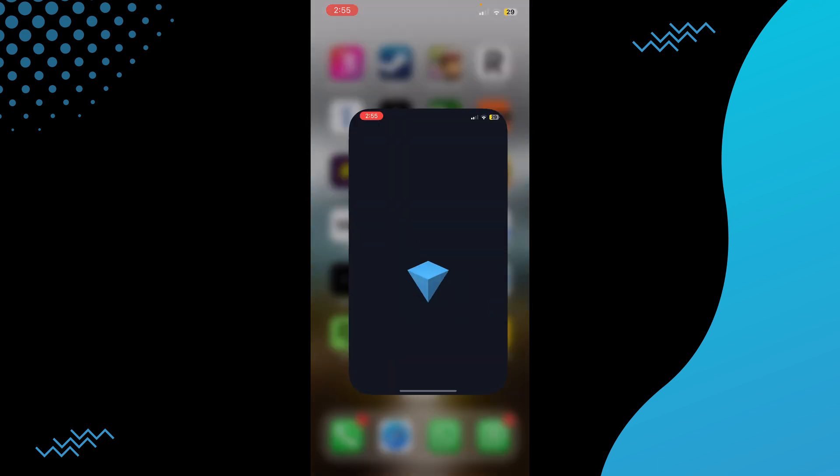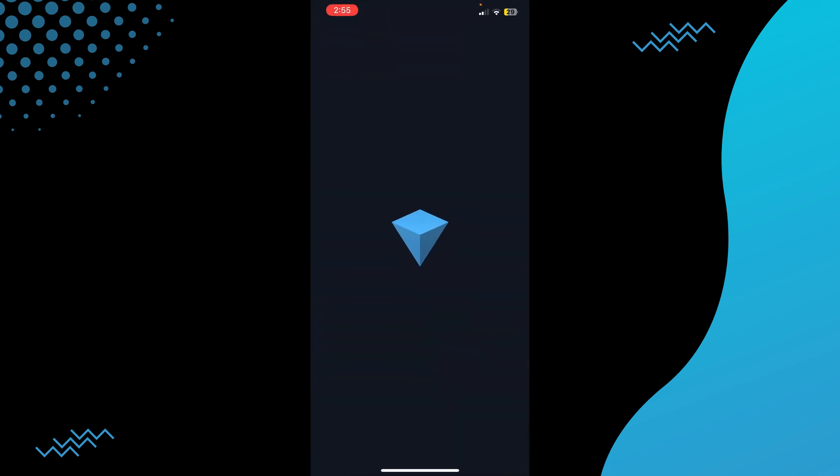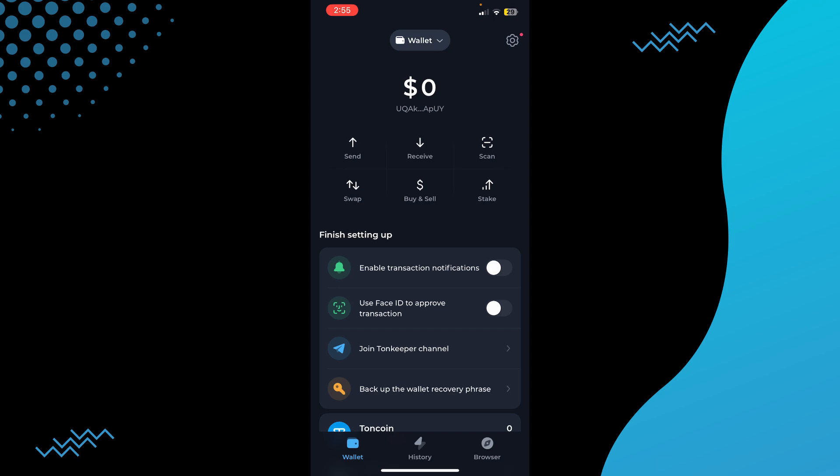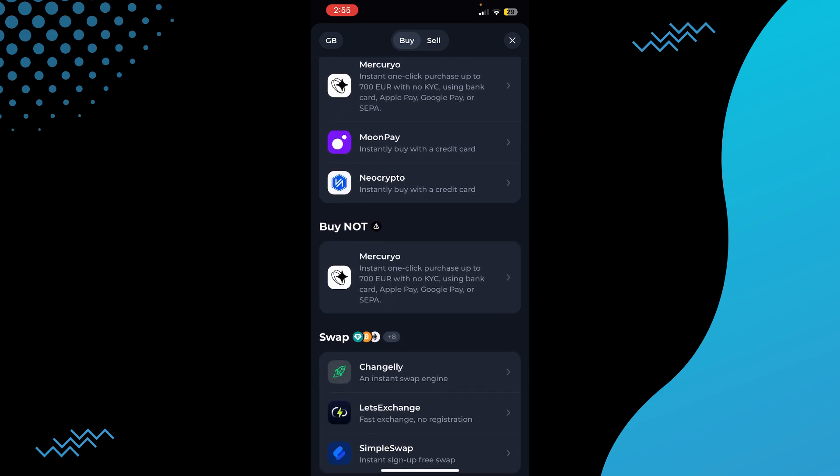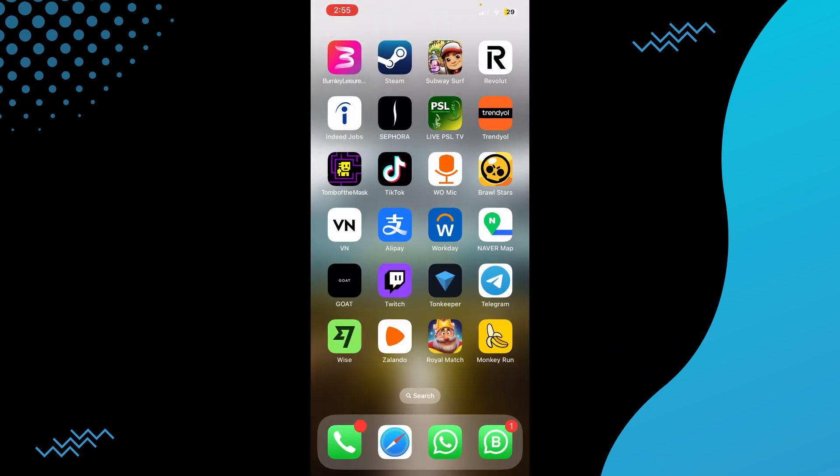You cannot sell the coins because they are not listed yet. Once they are listed, just open up your TON Keeper and you will be able to see all of your Hamster Combat coins right there. Then go to buy and sell, select the cryptocurrency you want to sell, and you'll be able to sell it right on that page.